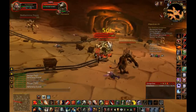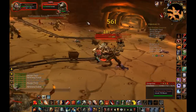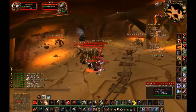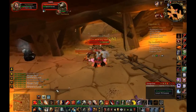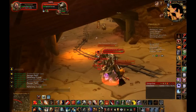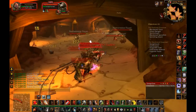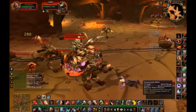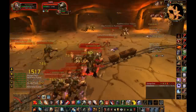Now what I just did is backtrack where I came from — I entered from here, went all the way up there, and now I'm coming back down this way. This is because there are eggs that spawn down here and eggs that spawn up there. It's never good to just go one way; it's always good to go one way, come back, and then go the other way to make sure you get them all.